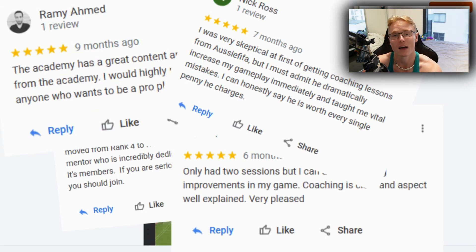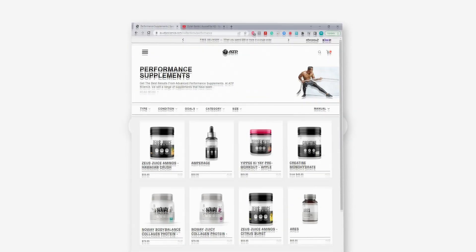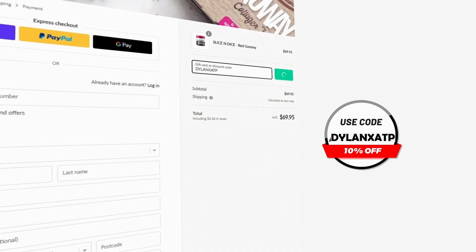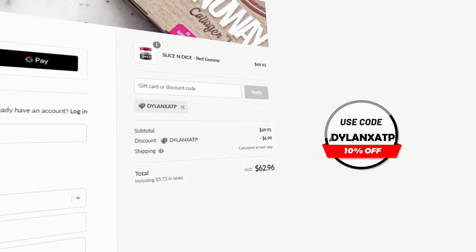I'm out — Sayonara, Au revoir, Adios, Salaam, Ciao, Goodbye. Thanks for watching. If you enjoyed the video, I'd really appreciate it if you hit the subscribe button. And lastly, if you want any pre-gaming fuel or supplements, head over to atpscience.com — the first link in the description — and use the code DILLANETSATP at checkout for a discount. It's the cheapest way to get supplements and it helps me out a ton. Thank you.